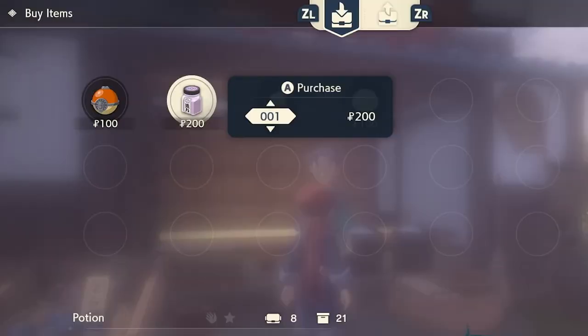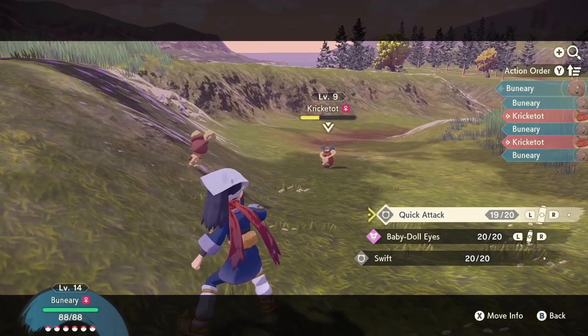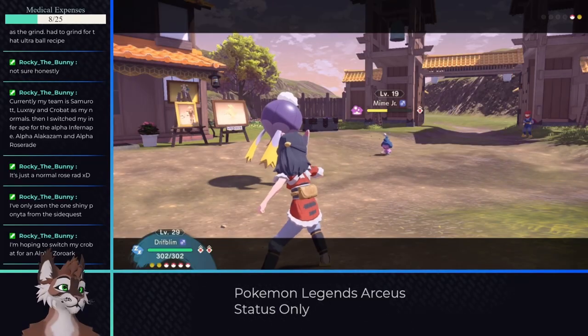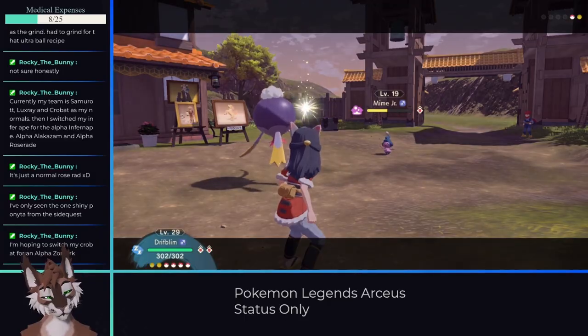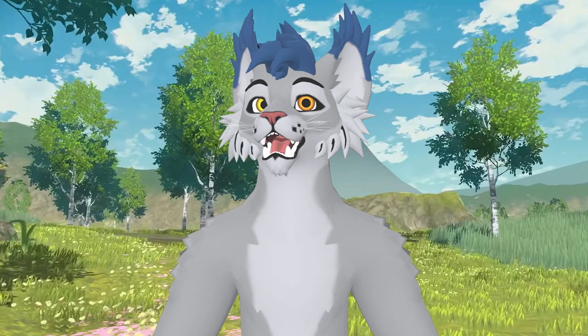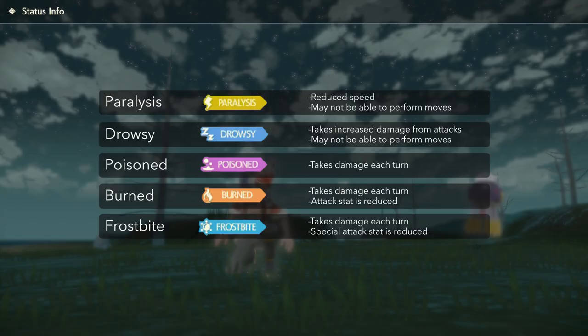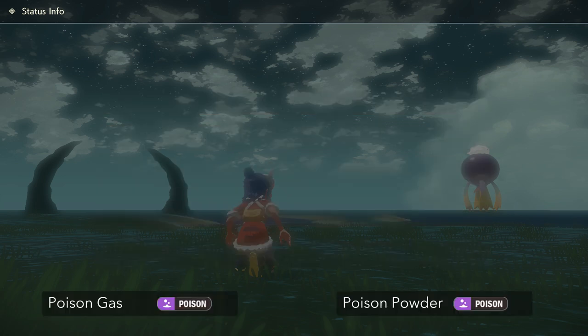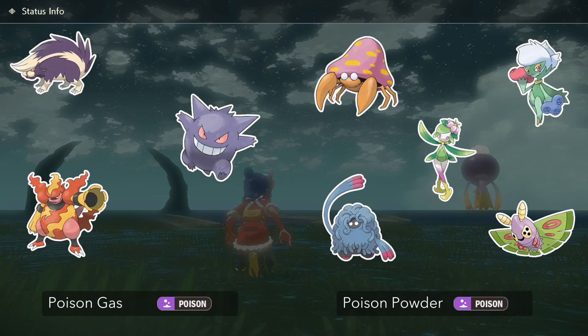The rules are simple: I won't use battle items and I can only use status moves, meaning that physical or special moves that deal direct damage are off limits, but I can choose any Pokemon or status move that exists. Legends Arceus introduced new statuses and reworked some existing ones. Additionally, some status moves were turned into attacking moves and others were removed completely, leaving only 29 left to choose from. Out of those 29, only 2 can inflict a status that deals damage, and only 7 evolution lines have access to those two moves.